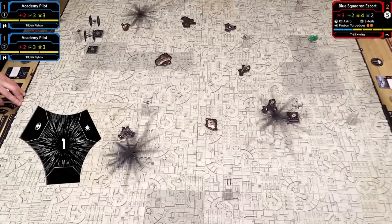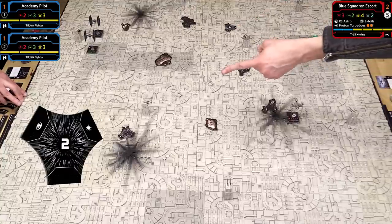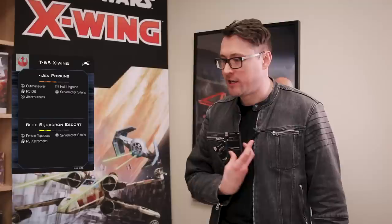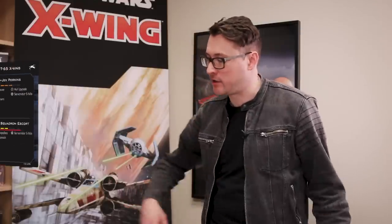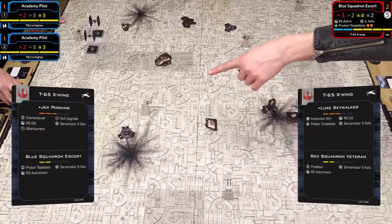This is one of the ways to use your core set content. We have our initial squads: a pair of Academy Pilots and a Blue Squadron Escort. When either of us has a ship destroyed, we get to hyperspace in reinforcements. If I destroy one of your TIE Fighters, the next level ship comes in at reinforcement point number 2. My reinforcements come in at point number 1. We use quick build cards, which tell you everything right on the card.